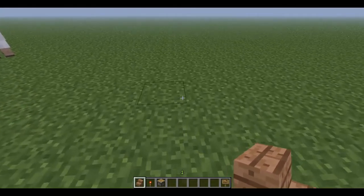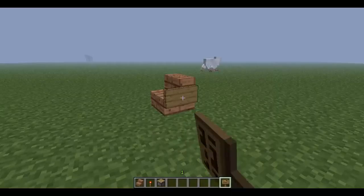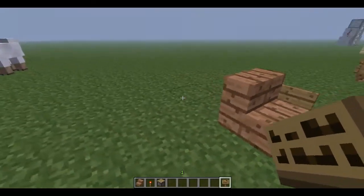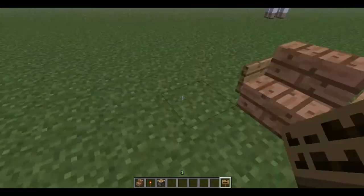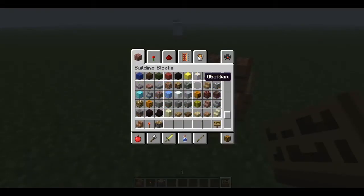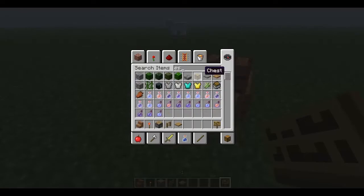First you're going to want to put down a chair — pretty simple. There's your chair. There's other things that I need, I forgot about this. You're going to want a pressure plate and a fence.